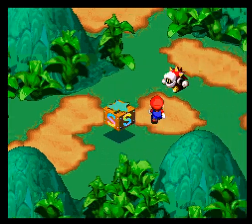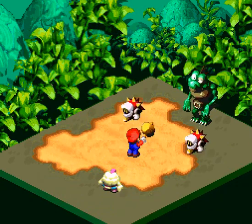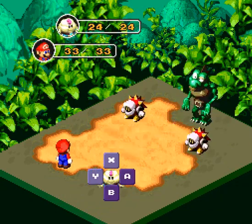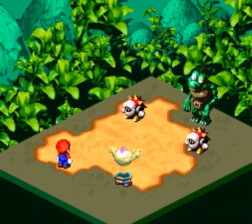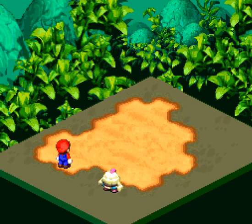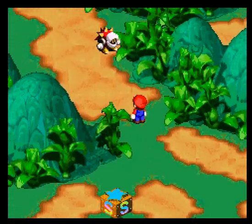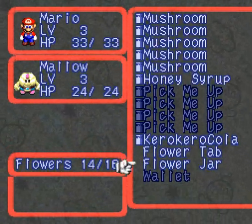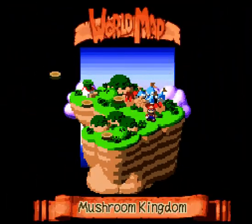And we're gonna head off to the Mushroom Kingdom. Or we're gonna fight a Spiky first. Actually, since we got an extra flower tab now, let's actually use one of those. Let's use our flower jar just to give us that extra boost. And we'll head back to the Mushroom Kingdom to do some shopping for Mallow.